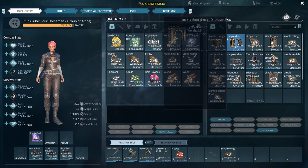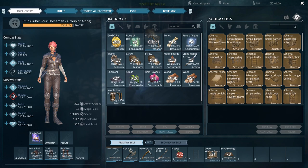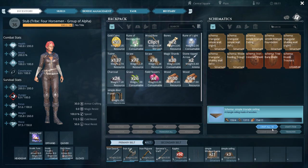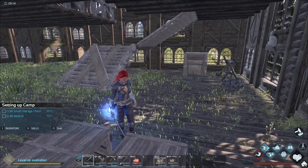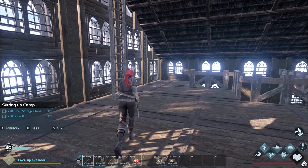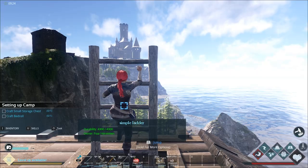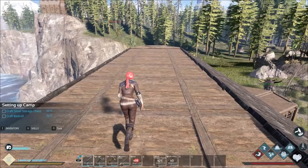Now we need the window frames, one door frame, and the window frames — take all those. Let's go in here and grab some triangle ceilings. We're all good. Providing we can get off the ladder again — if I go up to the top and then just hit left, that seems to work okay, that's something.